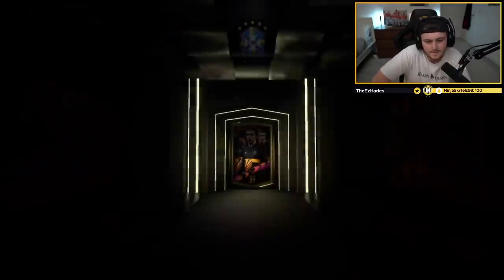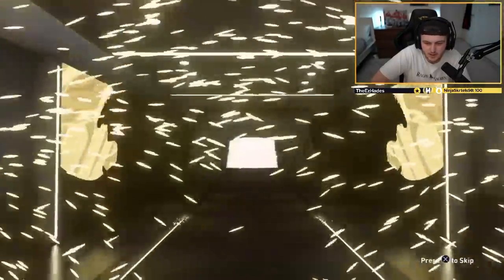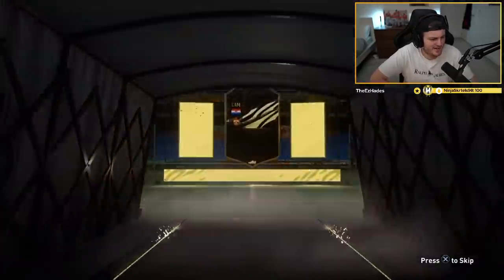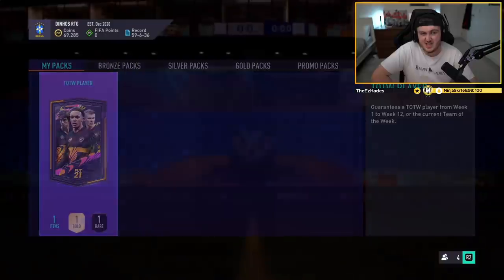We've got two more left. If it's not a walkout, be French. Croatian — Vlasić. I think that's 83. That's not bad — good rating value for a pack, I guess. Third one — no walkout again. Turkish goalkeeper, Bolat I think. That is exactly what you want. Thank you very much, EA — what a pack pull.